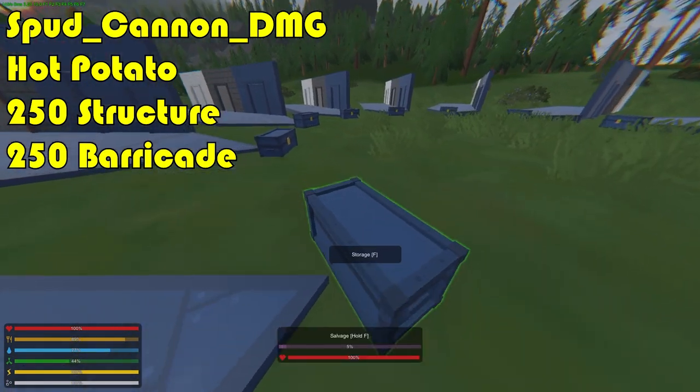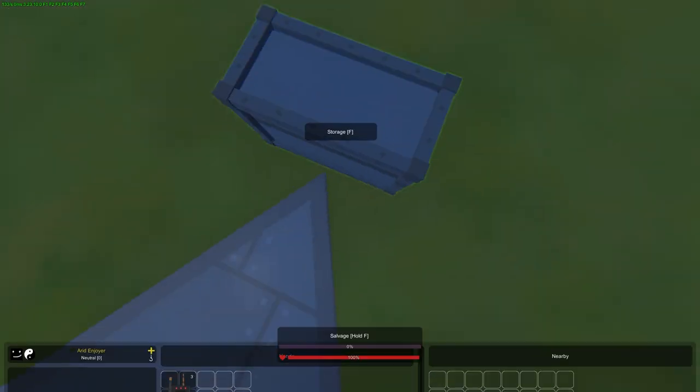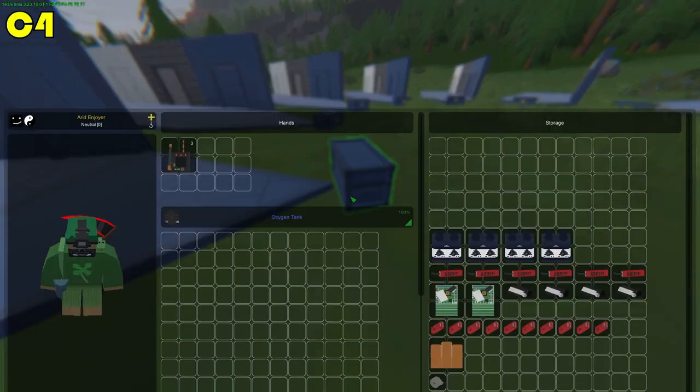The spud cannon actually does 250 structure and 250 barricade damage.